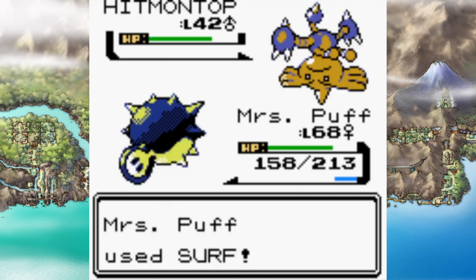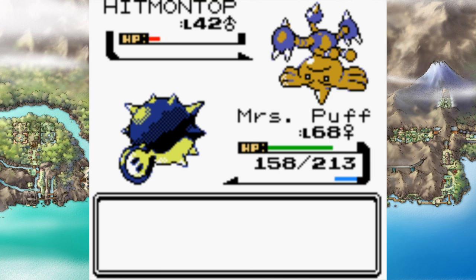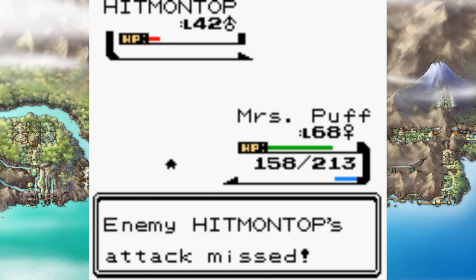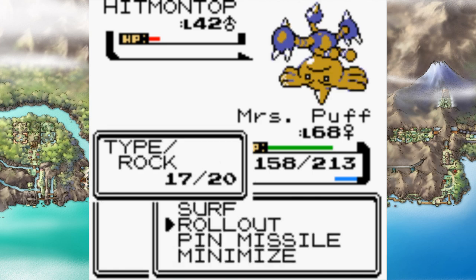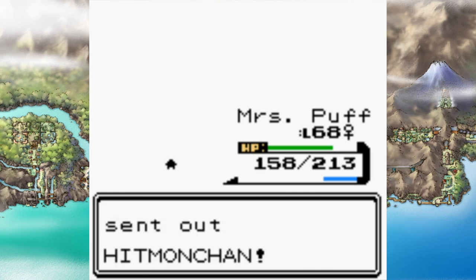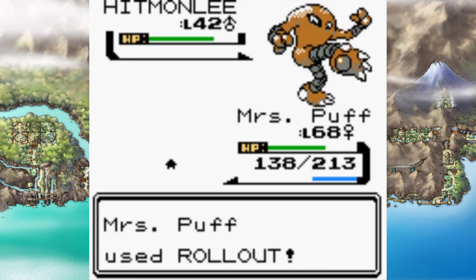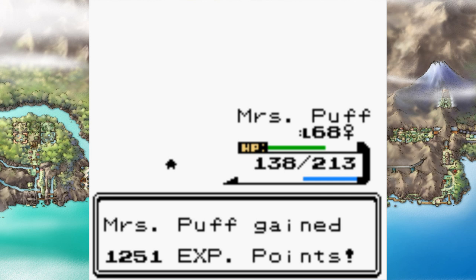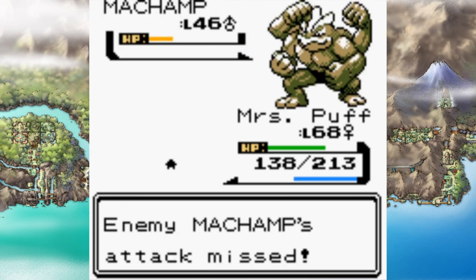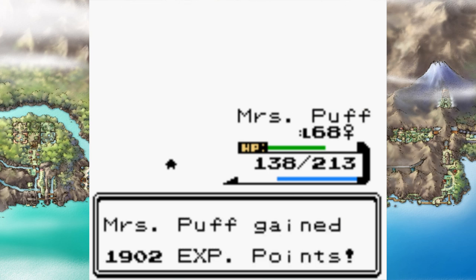Bruno's Hitmontop didn't die in one Surf and it used Dig. I used Minimize once to see if Dig would miss — and it did, which could have done some heavy damage. I built up Rollout on Hitmonchan, who hit me with Thunder Punch, but it didn't do too much. Hitmonlee went down to Rollout and Machamp was where my Rollout reset. I opted for Surf, took it to yellow health, it missed Cross Chop, and Bruno was defeated.